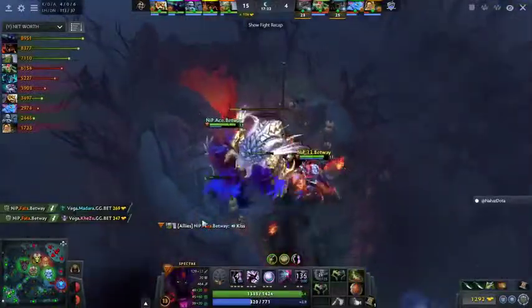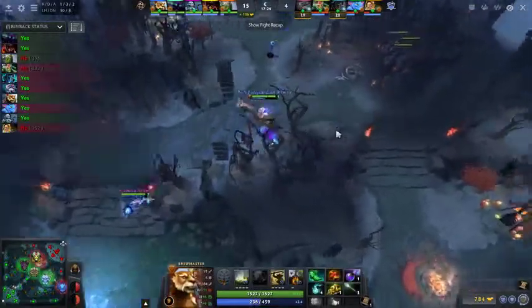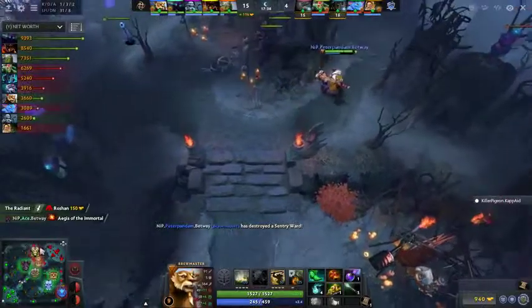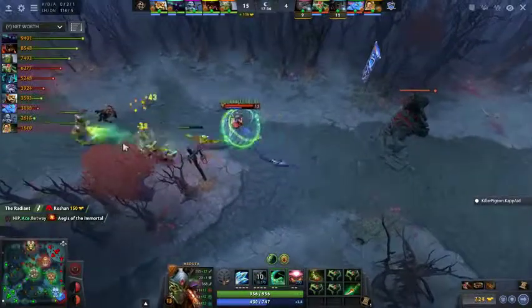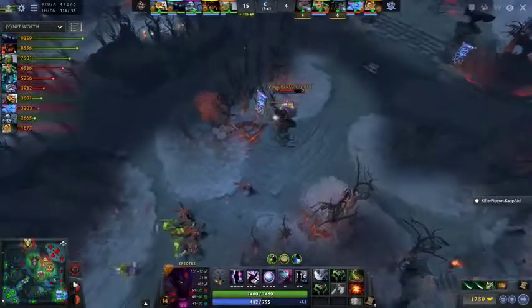And that, I think, was your play as Vega. Well, they still do stuff but this is getting a little bit out of control — 11k net worth lead at 17 and a half minutes inside NiP. They have an Aegis now. It's just a matter of when they want to take these remaining towers because they can go wherever they want.